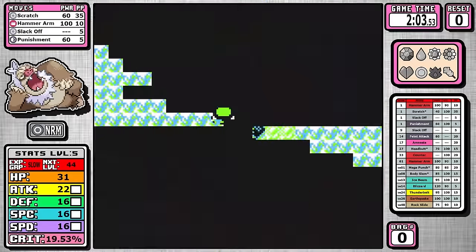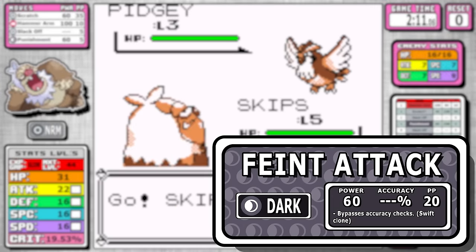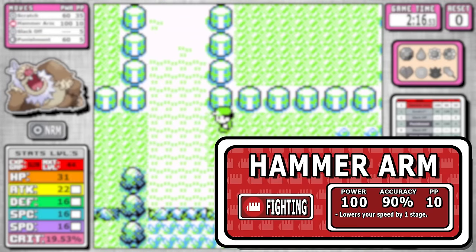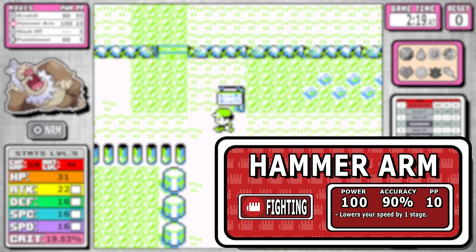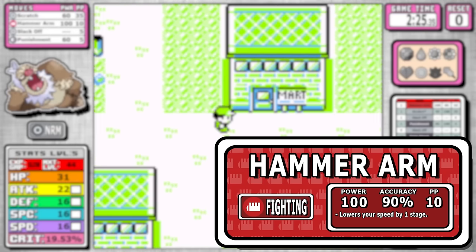At level 14 we learn Feint Attack — it's a Swift clone that's dark type rather than normal type, nothing too crazy. Now I want to talk about something exciting: Hammer Arm. It's a 90% accurate, 100 base power fighting move with the drawback that it lowers your speed by one stage when you use it.